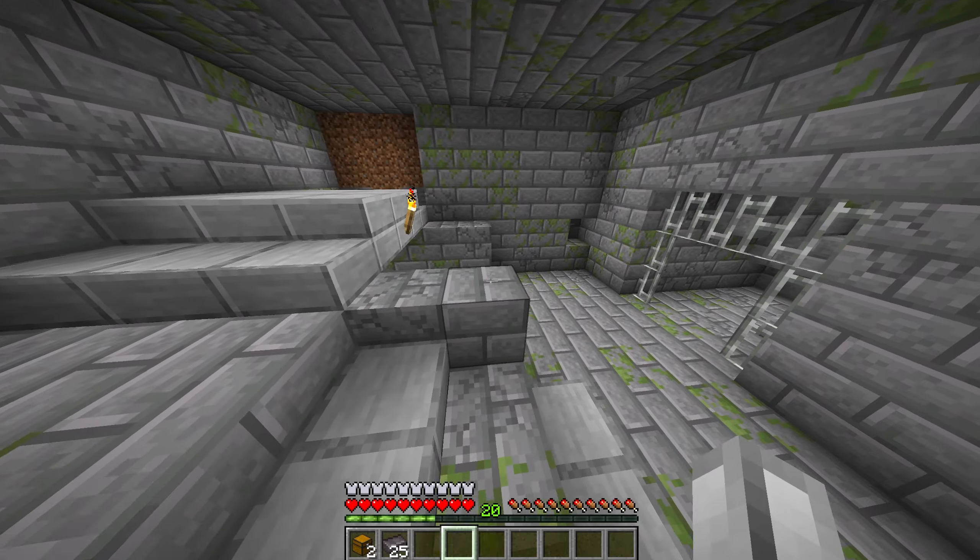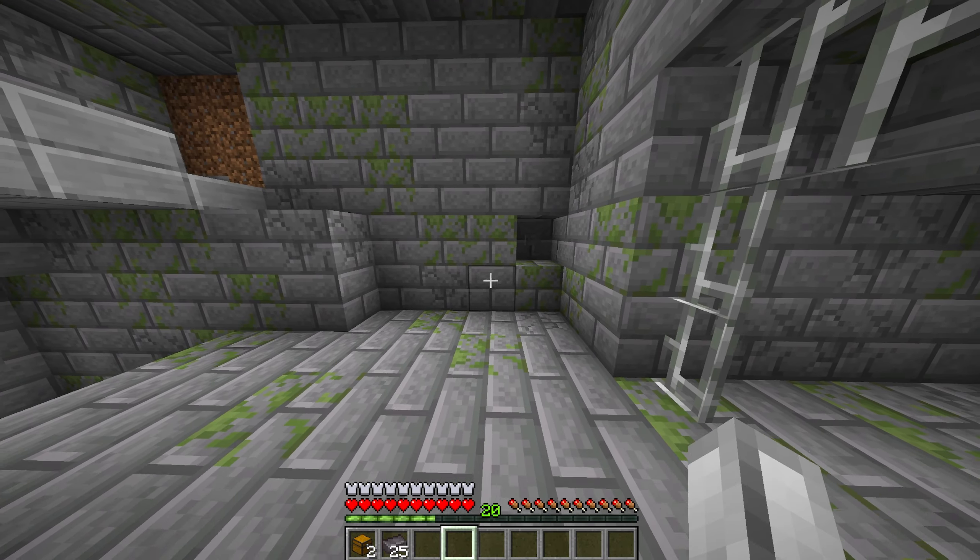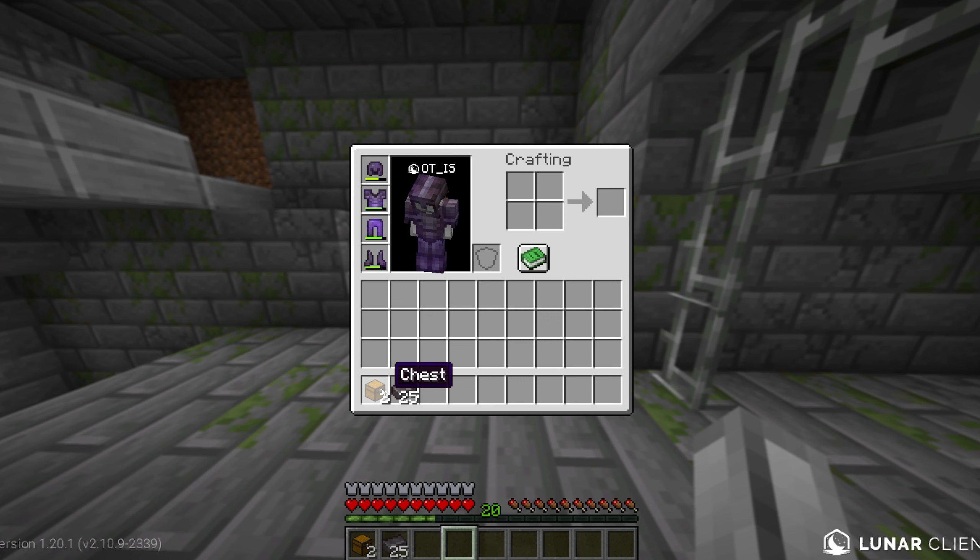For this to work you're going to need a couple of things. First, you need a chest — it can be a single or a double chest. I've got two here to make a double, but you can use a single or even a shulker box; it doesn't really matter.